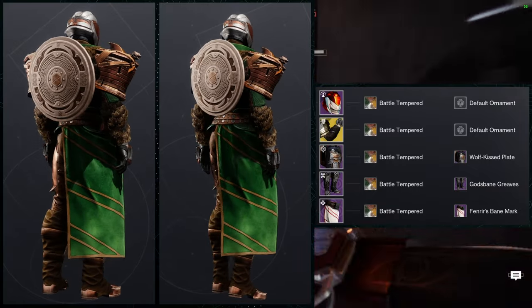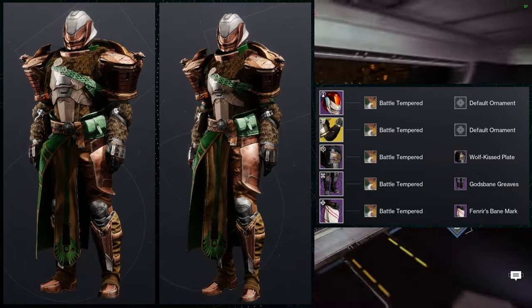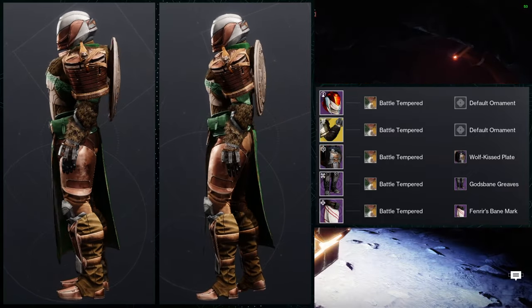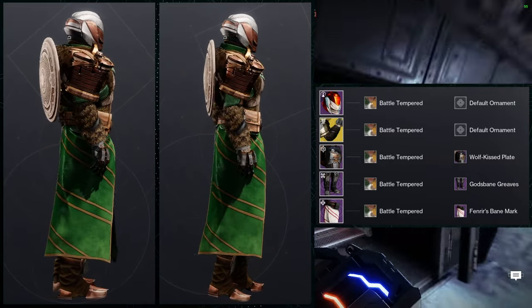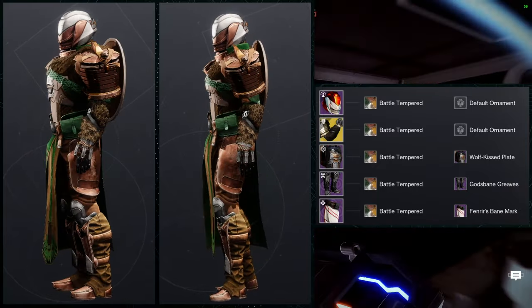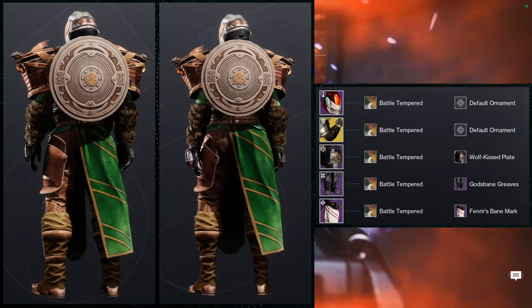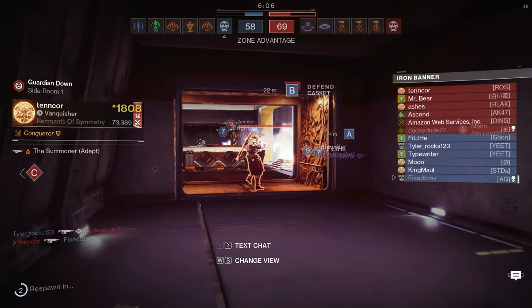I like the male version a little bit better just because it's more bulky and lends itself to look like a berserker Viking. Not saying the female version is bad — it looks really cool — but the chest piece for males is just a little bit more bulky, which makes the arms look proportionally bigger. For the females, the chest piece is a little too small relative to the pauldrons. Let me know what you guys think about this set.